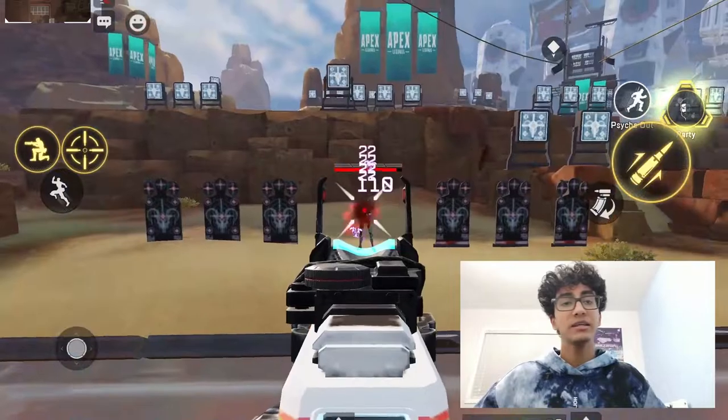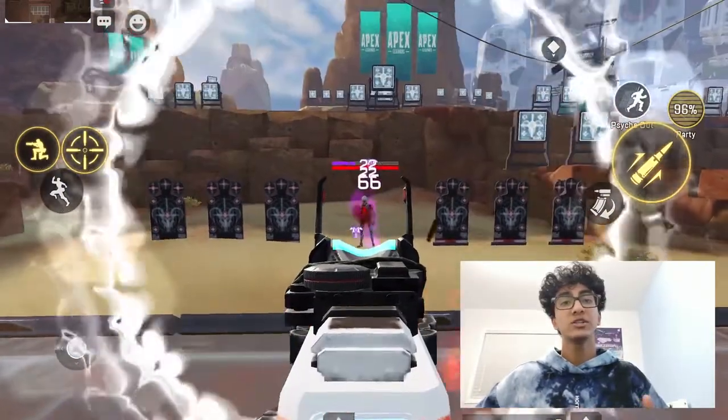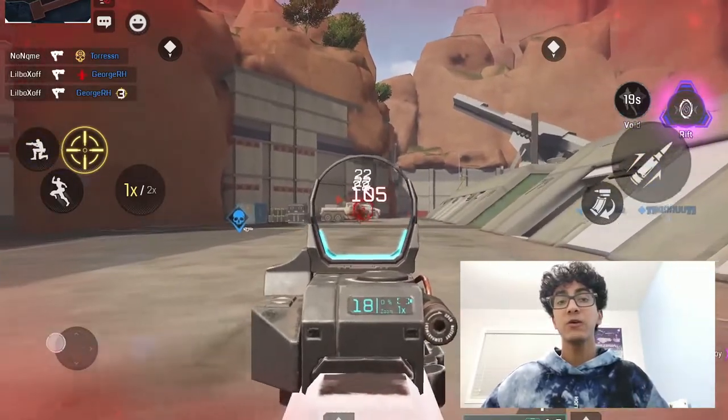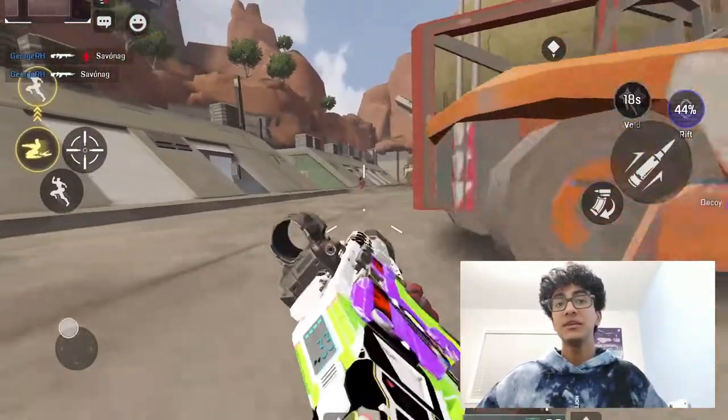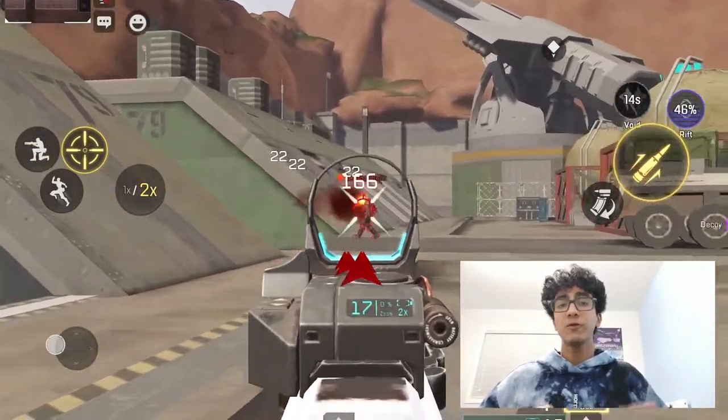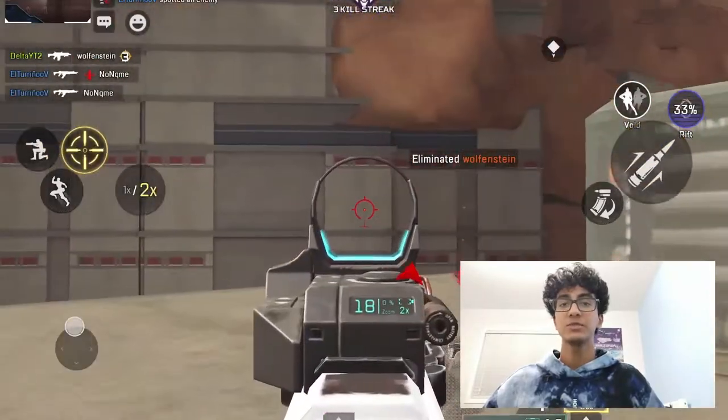Middle of the pack at number three is the Hemlock. It has a single and a burst fire option, both of which can turn the tides of a gunfight if you use it right. The burst damage can stack up quickly and its recoil pattern is compressed well. The single fire option has a decent rate of fire and good damage, making it a great longer range option. I placed the Hemlock in the number three spot.